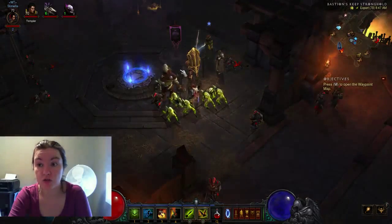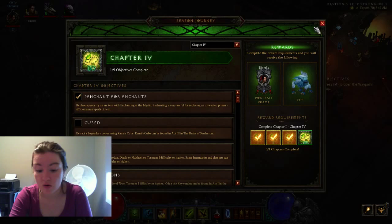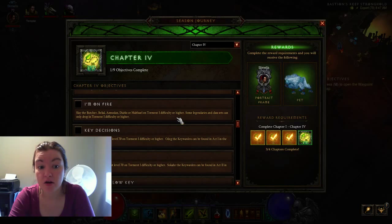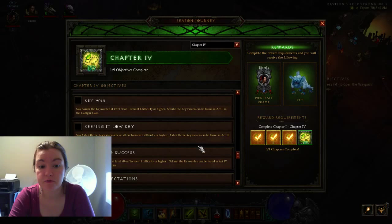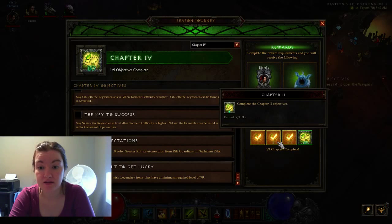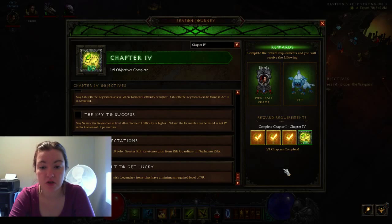You can click on the little book right here, or just hit Shift-J to look at your objectives. Extract legendary power. Slay any of the five bosses on Torment 1 or higher. Kill each of the four key wardens — it tells you where to find them — make sure you're on Torment 1 or higher. Do a greater rift level 10 on your own — make sure you do it solo, not with a friend. And equip all of your inventory slots with legendary items that have a minimum required level of 70. That is it for chapter four. It's quite a bit and takes some time unless you're crazy like my husband spending six hours a night for a couple days. You get a cool portrait frame and a little pet who's adorable.